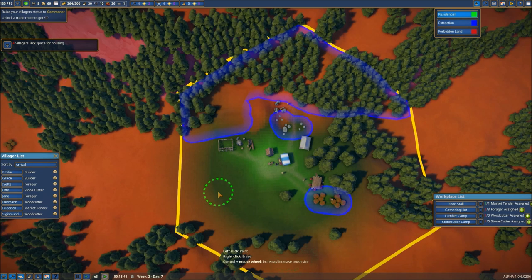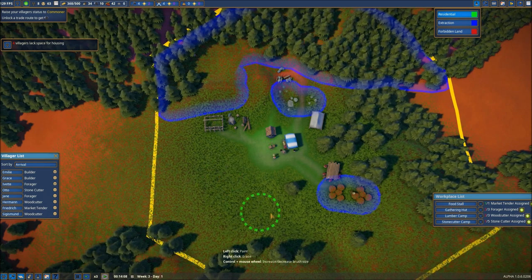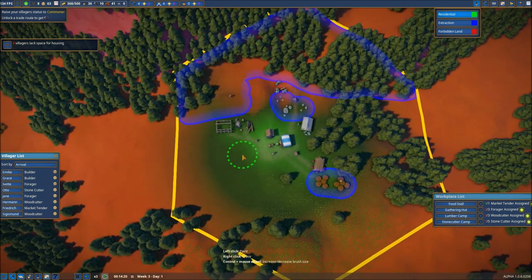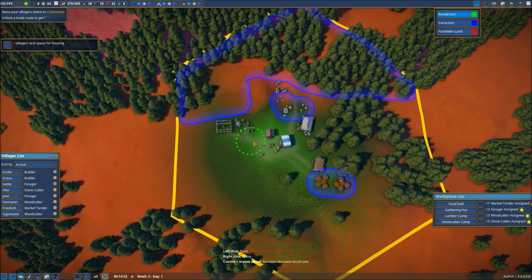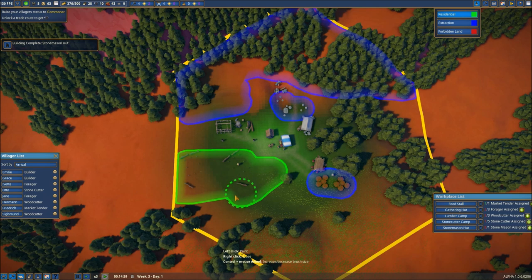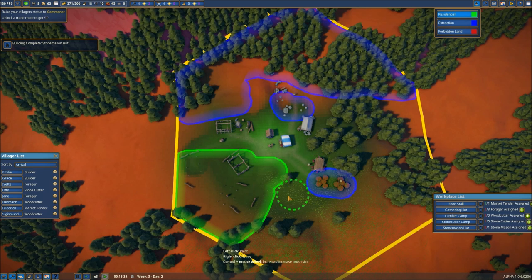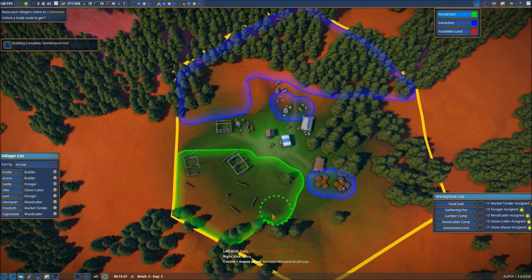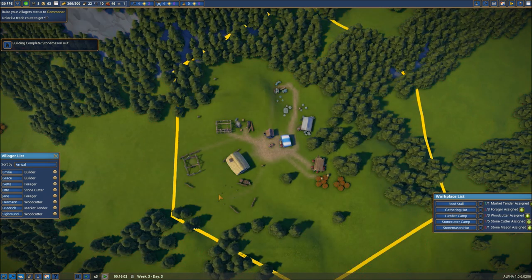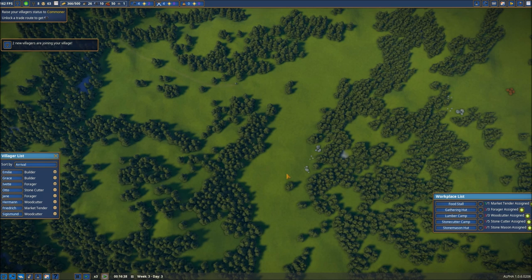Let's set up our first housing area. You can see the green area is where the higher value land is for building houses. I'm going to be very careful about using that because I've got some plans in mind as we continue to expand — things like churches and wells will actually extend this green area out. Since I plan on a path being somewhere in this area, I'm going to drop that first residential zone right in here and you can see they're immediately going to start building. We've got two new villagers that are going to be joining, coming from over to the side.